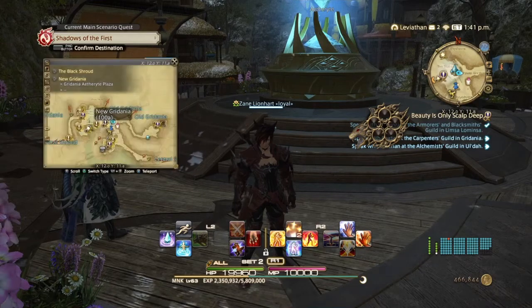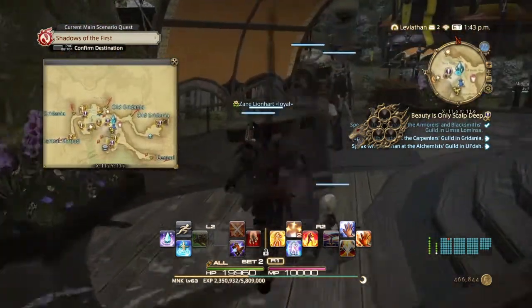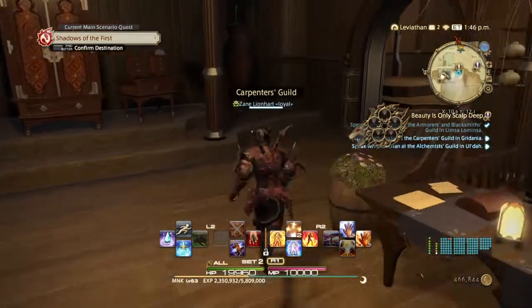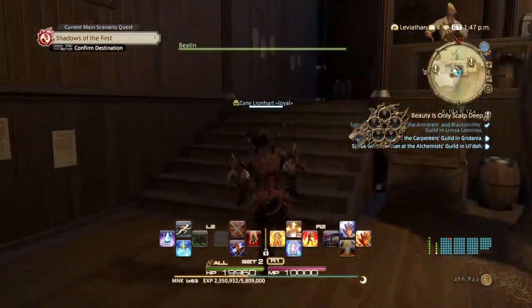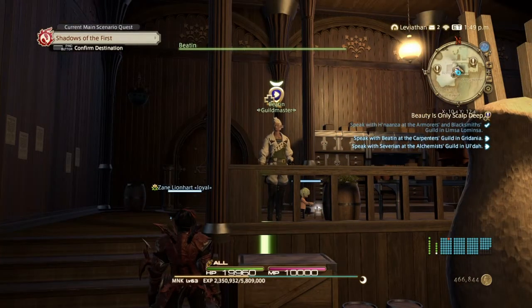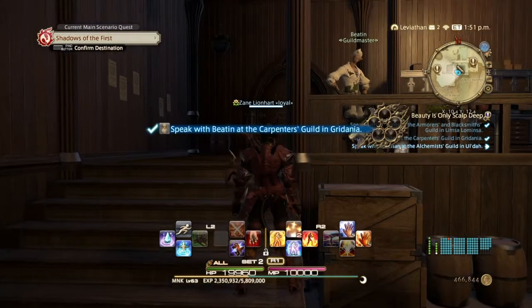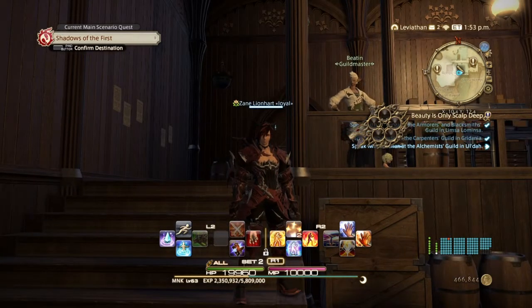Here we are in Gridania. The Carpenter's Guild is going to be this way — it's basically left of the main Aetheryte. Talk to Guildmaster Beaton. After that, we now need to go to the Alchemist Guild in Ul'dah.